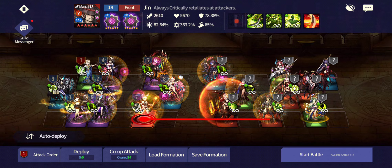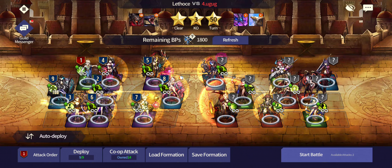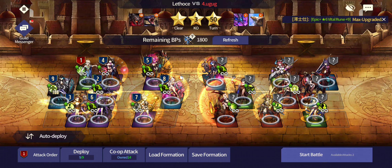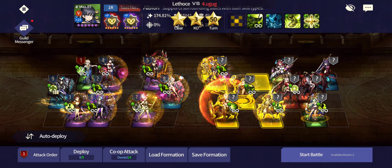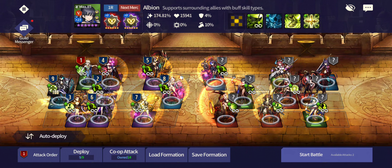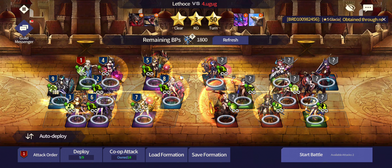For Albion, the surefire way to block all of his taunts is to use a Viper 7 in mid lane, which we are not doing here. But if you were to do that, you would stop all the taunts from Albion before they even go off. We're not going to be doing that here.